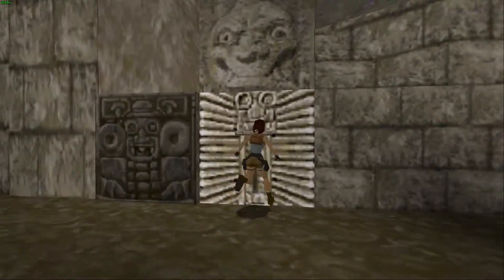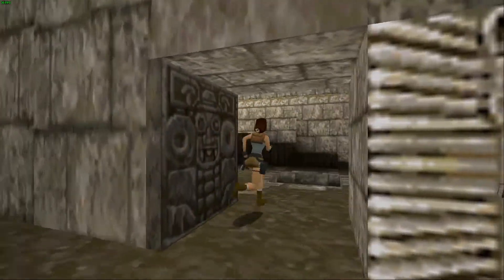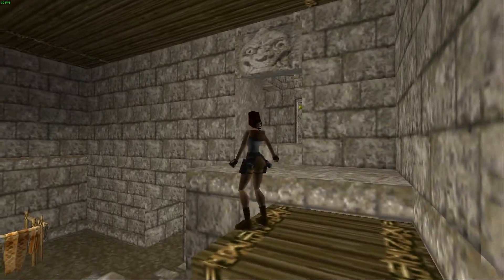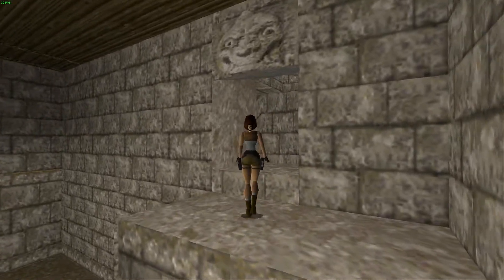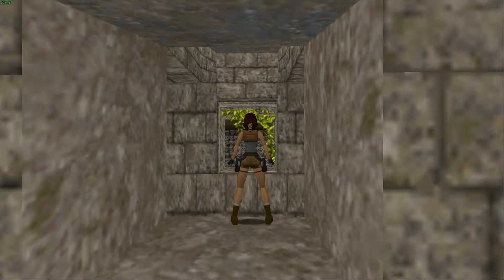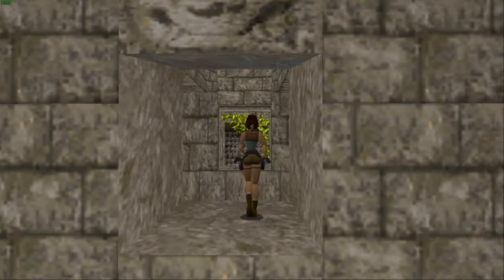So we're going to come over here to this door, pull this lever — this will open the door. Then we'll come up these stairs. I'm glad I hit walk when I did. A fun little fact about Lara: if you walk, you can't force her off a ledge. You can hear me pressing the up button and she won't jump off — that's a fun little fact.